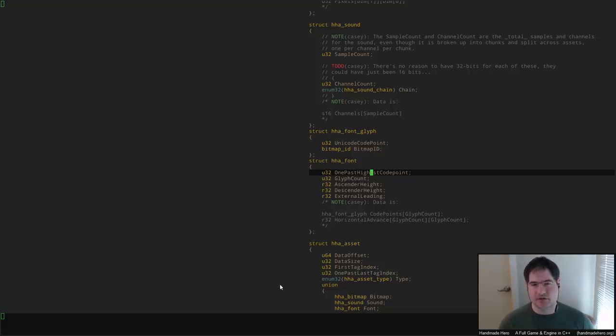The thing that would be annoying is if an artist actually wanted to edit these. Maybe the answer is an artist never makes them — an artist uses a font package or something. Then the font package just gets exported into PNGs and the HHT block specifies all of the kerning and stuff.